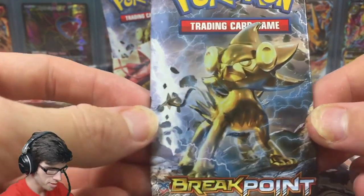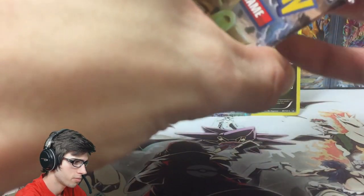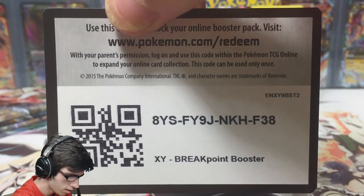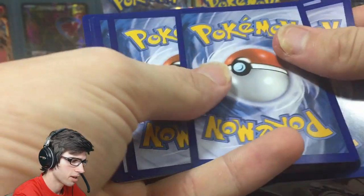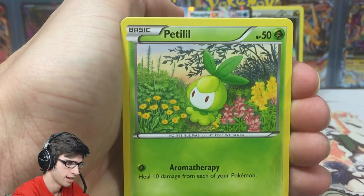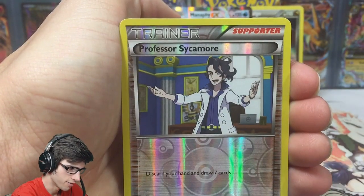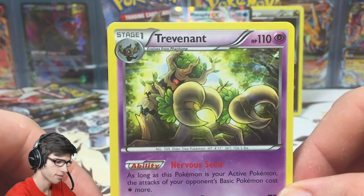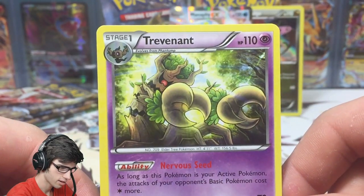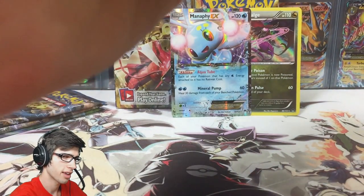Five packs left including the one in my hand. This pack actually opened up pretty good — I'm rather impressed. Another code for you guys, enjoy — hopefully you get something nice. We got an Electabuzz, Numel, Rattata, Petilil, Skorupi, reverse Valley Delinquent, Max Elixir, reverse Professor Sycamore, and a Trevenant regular EX. I think this is the first Trevenant of the box — not bad, not bad, but not great either. Four packs left.